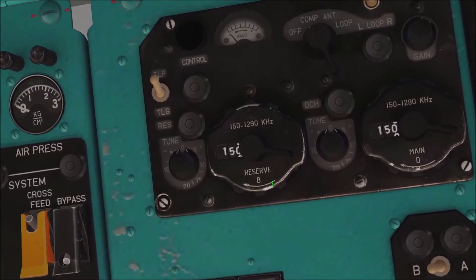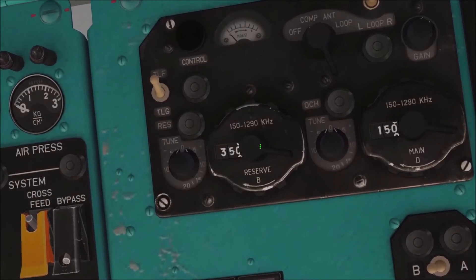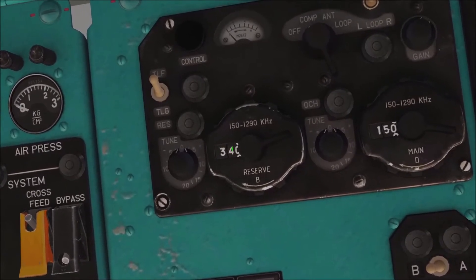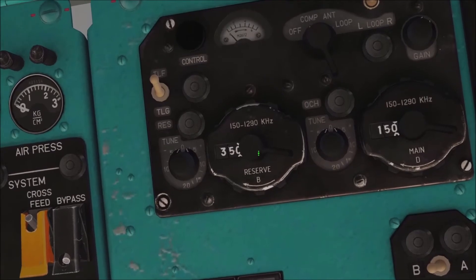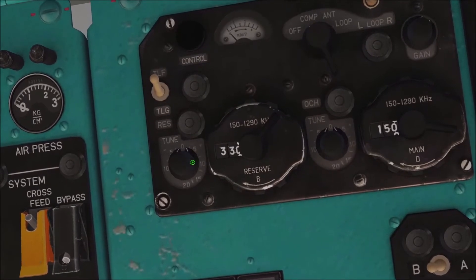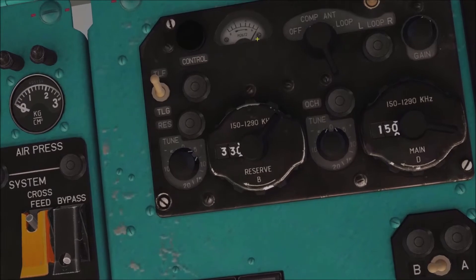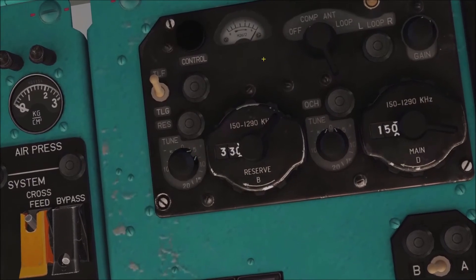We're going to tune our frequency in, which was 336. The bottom of the gauge does the outer numbers on the left, and the middle knob changes the inner numbers. We've got 330 — obviously we still don't have a channel, the needle hasn't moved — so we've got to change the knob on the left to 6, because our frequency is 336. The very outside number is that little knob on the left side. If you turn that knob back to 0 it doesn't find a channel, so we'll go back to 6 and we'll have the channel — the needle spikes indicating we have a signal.